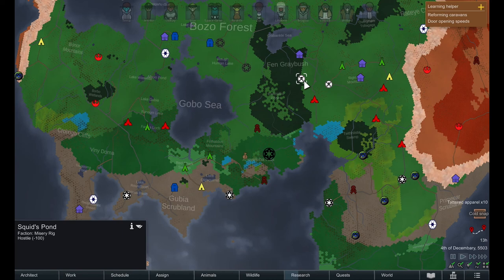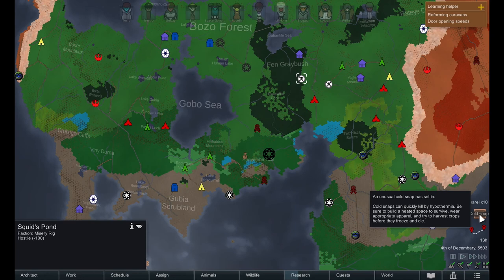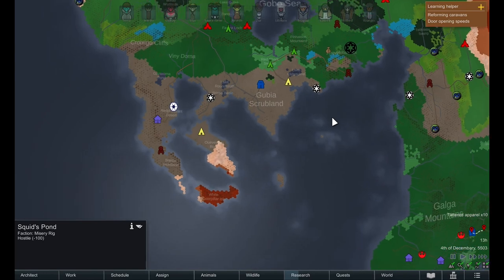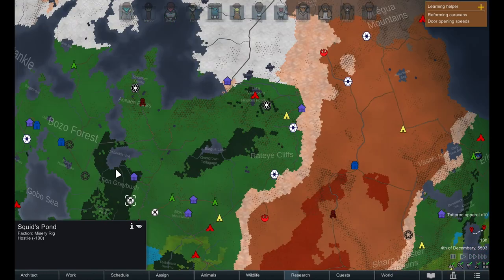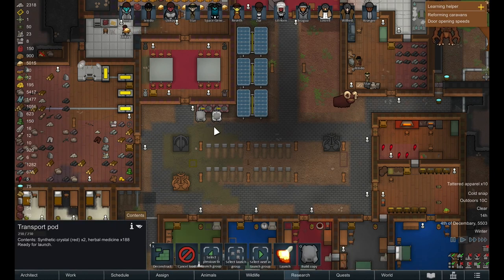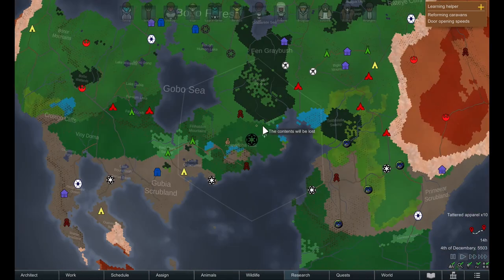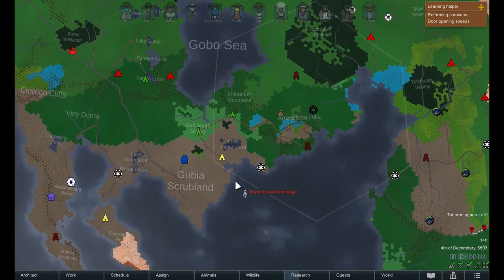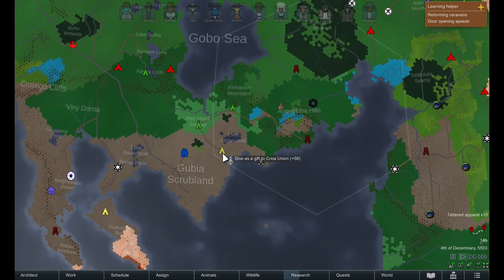We're going to need a lot of transport pods if we're going to send one colonist per pod, and they do cost a decent amount of material to make. So I figured we would use these to gain some allies first and then see what happens. We're going to load up the crystals - yeah it is ready for launch, so we are going to launch it and send it this way beyond maximum range. Maybe we will buddy up with the Circa Union.